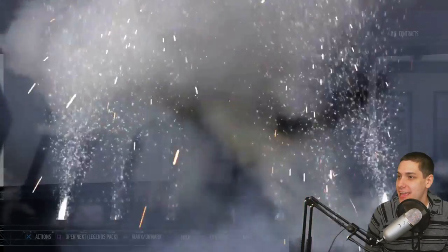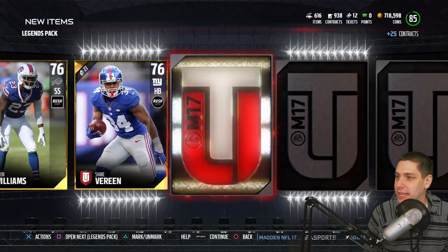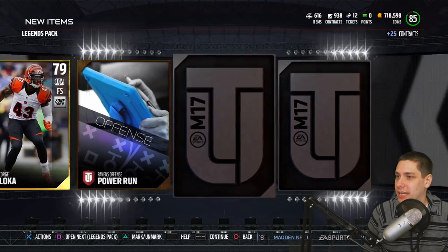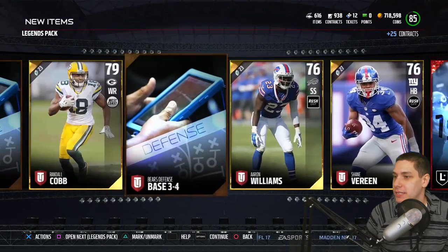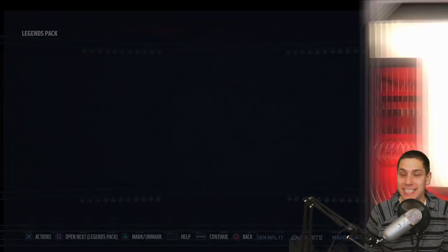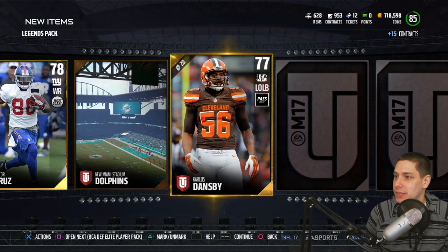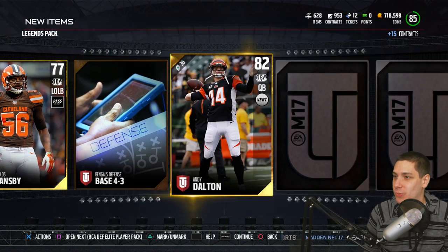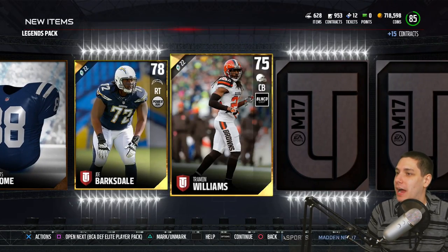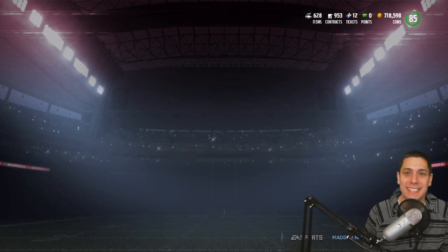We pulled a couple of Elites already today, so let's go into this last Legend Pack. I really want to pull that Steve McNair — give me that Steve McNair, let's go! This event is 48 hours so we've got a chance at it. Andy Dalton shows up first... my heart is going boom boom boom. I really want this Steve McNair. And are we going to get it? No — we get a Tim Brown. So that is going to do it for this video.